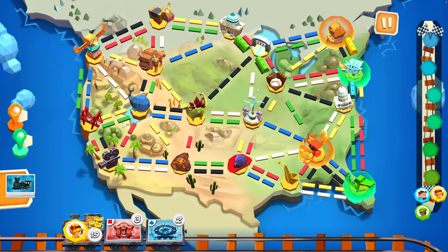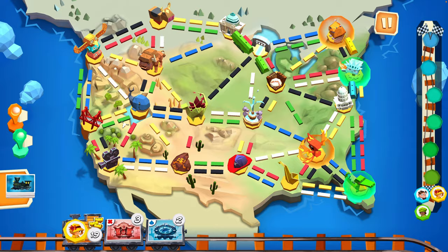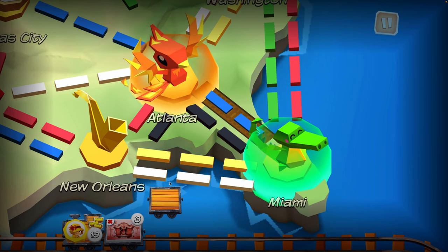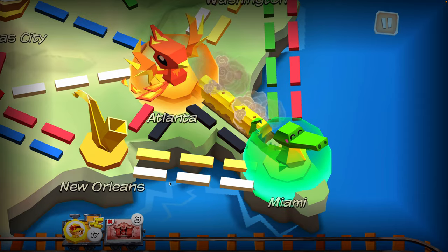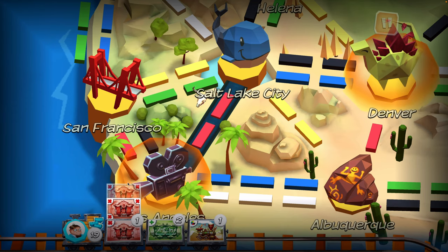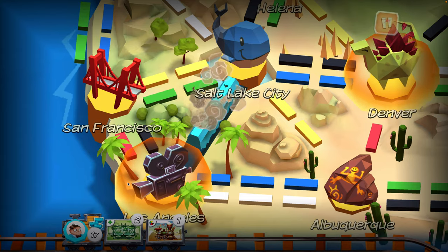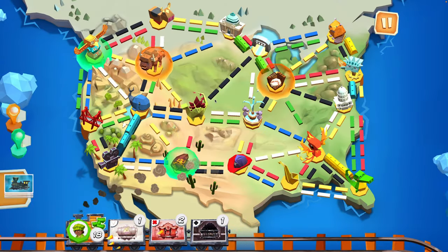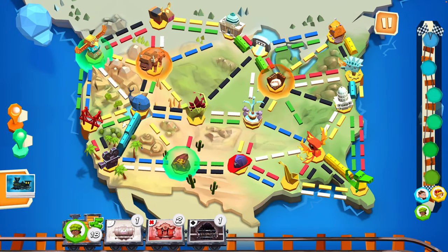All right Veronica, let's take a look here. You've got two blues and three reds. Between Atlanta and Miami, they're different colors so they won't line up, they won't match, but it will help her with her rail yards once we get from Miami to Washington. We play this game together a lot as a family. The more players you have, the more difficult it is.